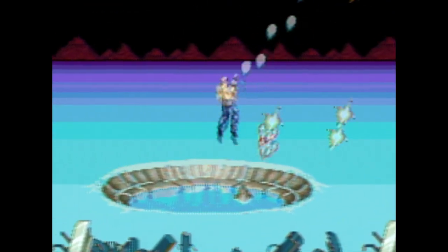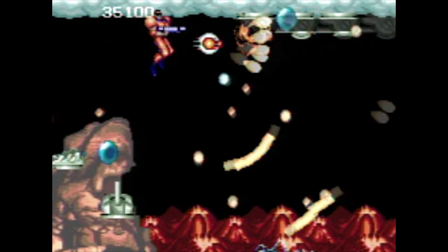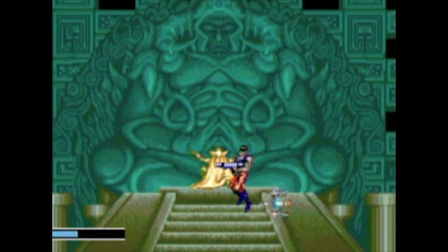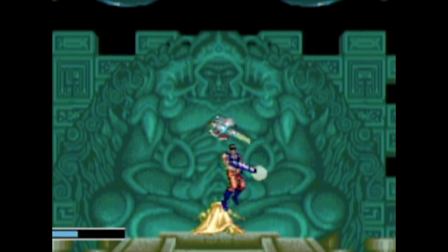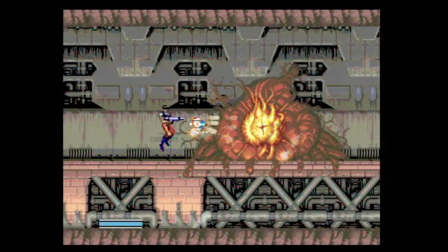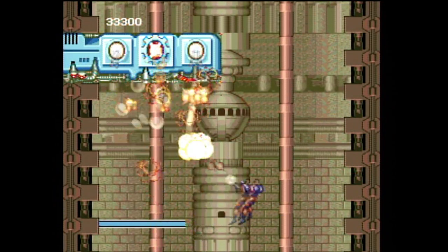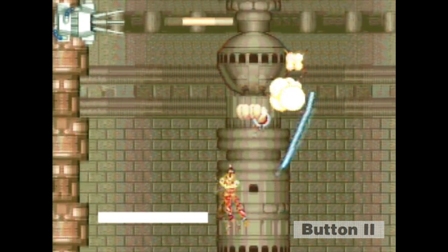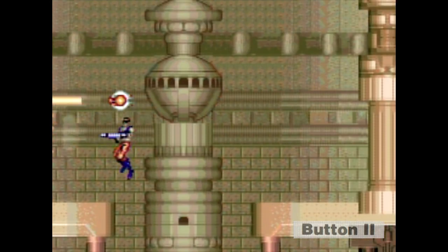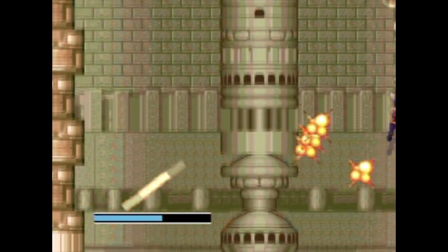You also have a satellite alongside that both fires and blocks enemy attacks. This satellite rotates along with you, but if you let go of the fire button, you can position it wherever you like. This positioning plays a big role in maximizing the satellite's attack as well as its shielding functionality. You also have a Mega Crash, which will destroy bullets and some opponents by double tapping button two. But be warned, it will drain a little of your health.